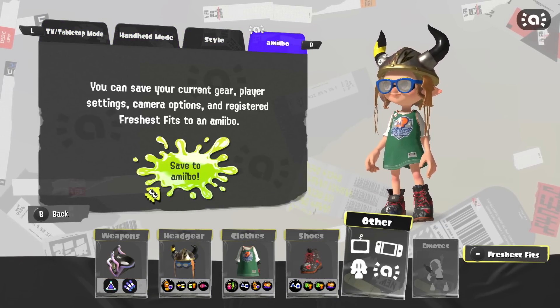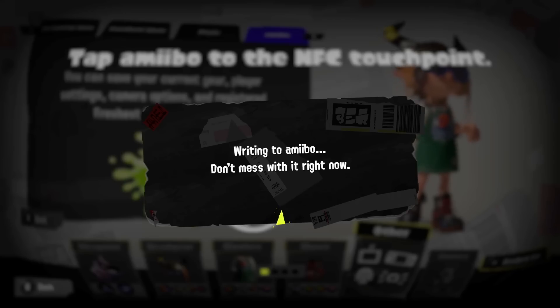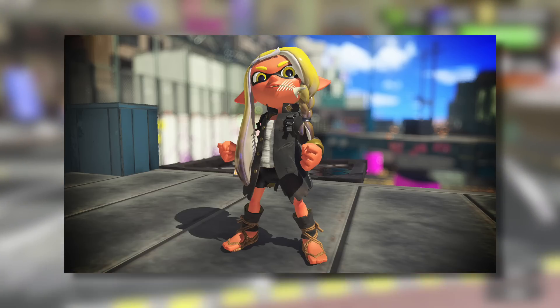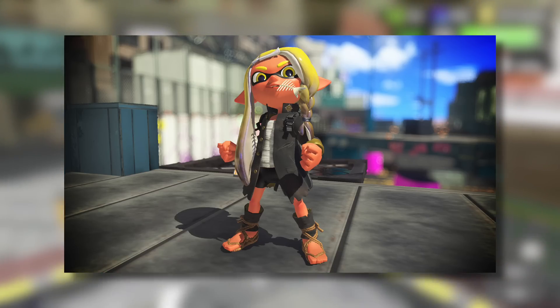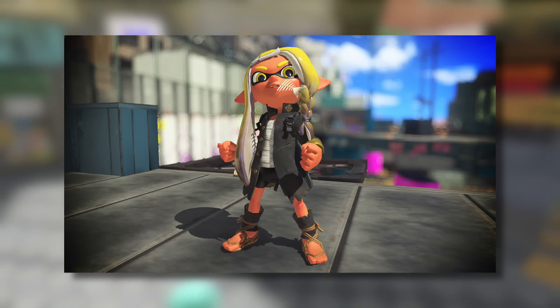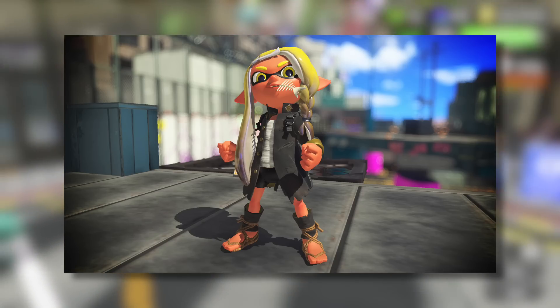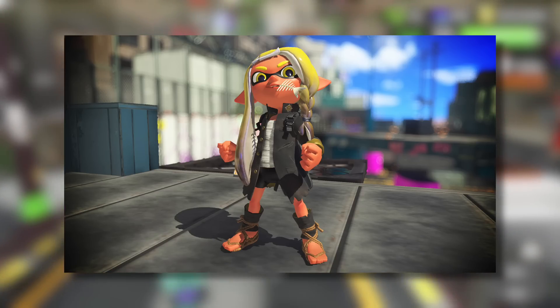No news on any further Amiibo yet, but I'm sure in the future we'll get ones for the Idols and such. Let's take a look at the new gear. This is the gear for scanning in the yellow Inkling, and this has to be my absolute favorite. In fact, this jacket is probably my favorite jacket in the entire game so far. I also really love the toothpick. I'm definitely going to have to pick these up.